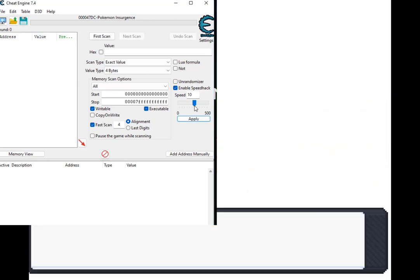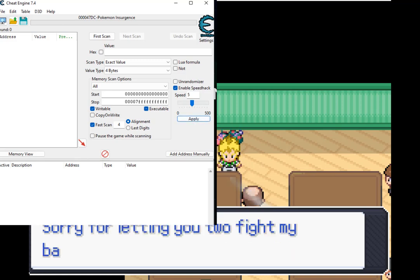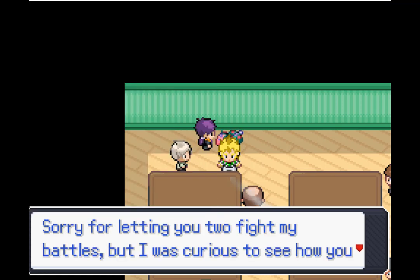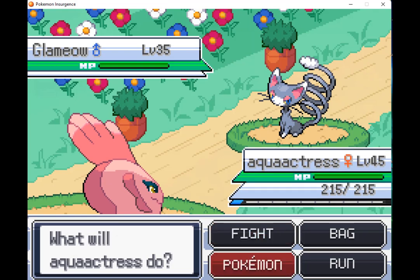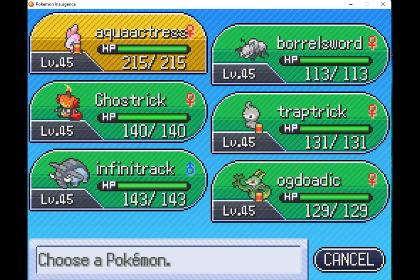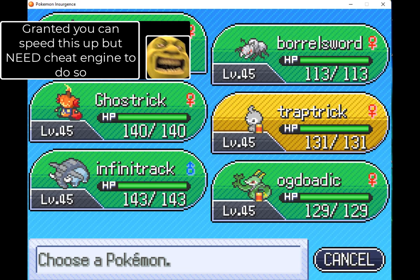You can use Cheat Engine to increase the game's speed, but it doesn't always make a big difference and wild encounters are still such a drag. Especially when I go into my bag or my party — look how long this fade to black takes when I try to go into a menu. This is so obnoxious as somebody who always insists on max speed up and just speed running and playing as fast as I can to save time. This was not fun.